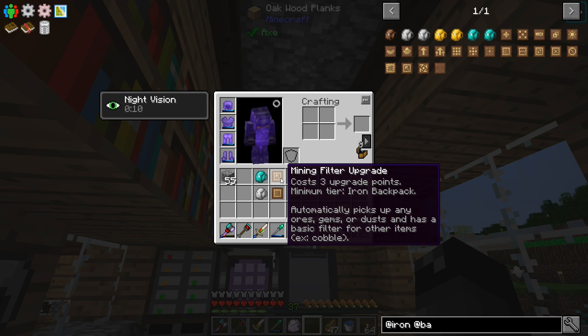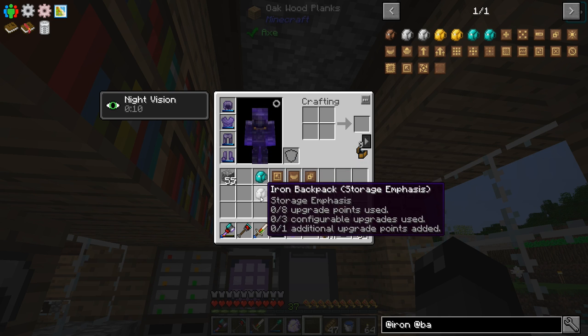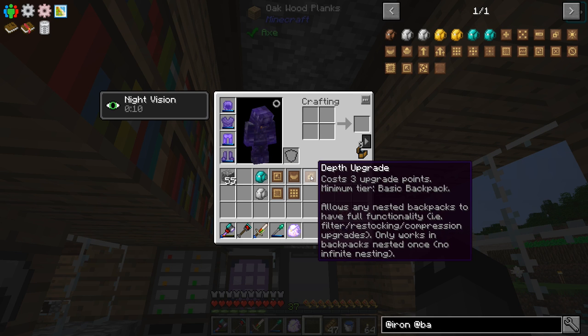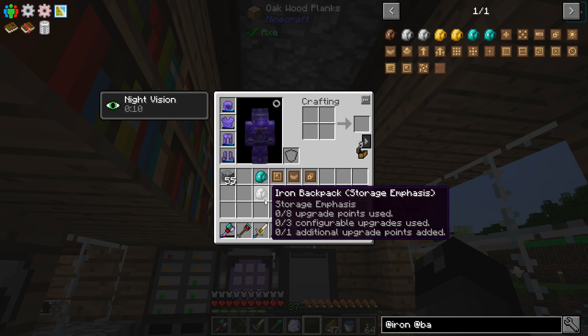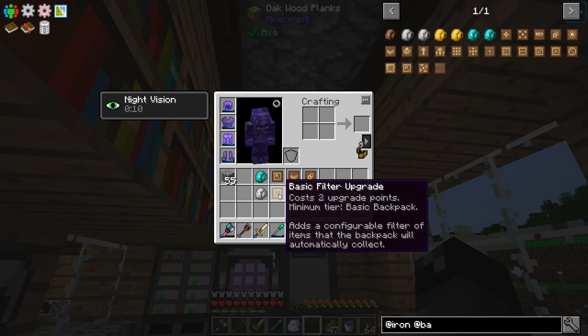We're going to put a nesting upgrade on it, so it allows us to place any backpack of a previous tier inside this backpack. We can place the iron backpack in here, and then we're going to have a depth upgrade, so it says it allows any nested backpack to have full functionality — filter, restocking, compression upgrades — only works on backpacks nested once, no infinite nesting. So that means if we place this iron backpack in here, it should be able to do all the things I want the iron backpack to do.